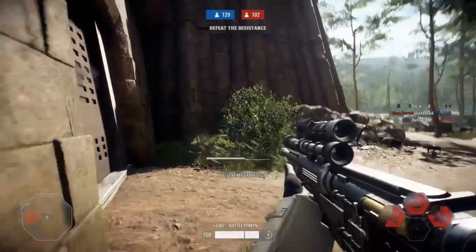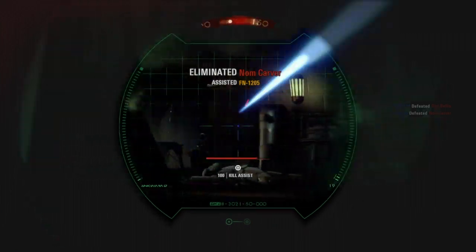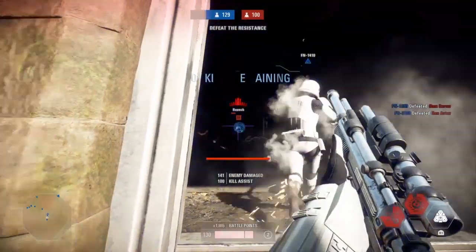I'll roll to the side here. Rolling is the best way of getting out of danger if you're a sniper, so you have to crouch and do it at the right time.